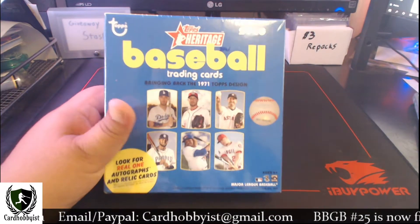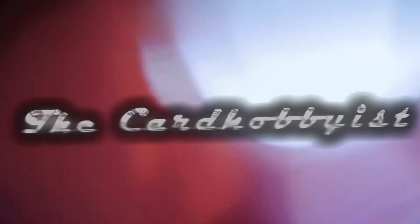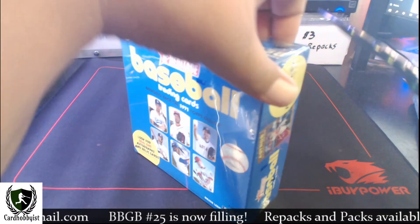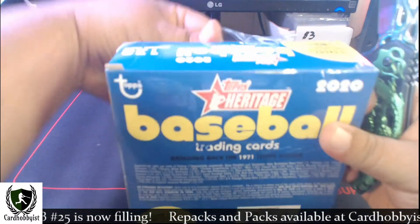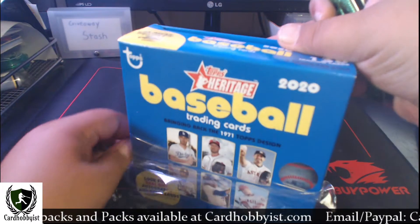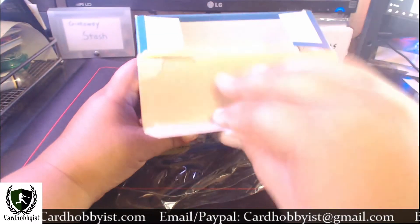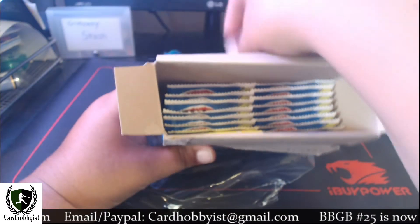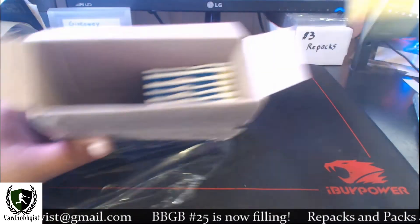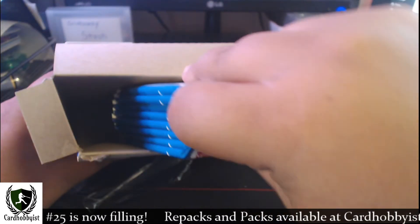So let's go ahead and break into this sucker and see what we get. This is the first mega box of Heritage I've opened this year. Heritage is tough — it's tough to pull a lot of great cards mainly because they put a lot of the big stars behind the short print barrier. It feels like a lot of the rips feel kind of weak because you don't get the Trout, the Acuña, the Vladi Jr. — those are all short-printed cards.